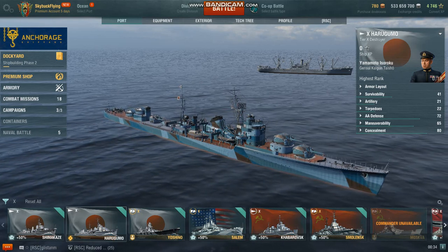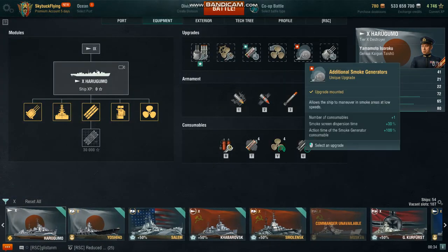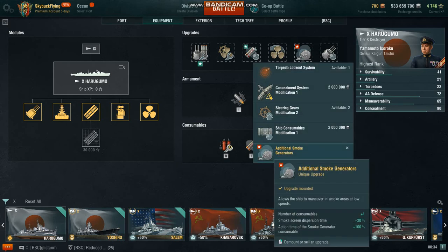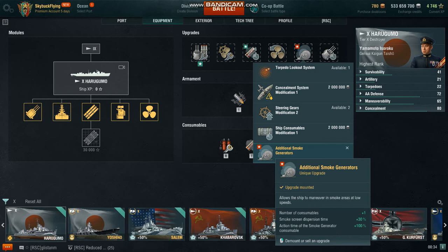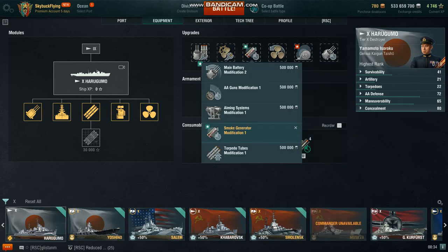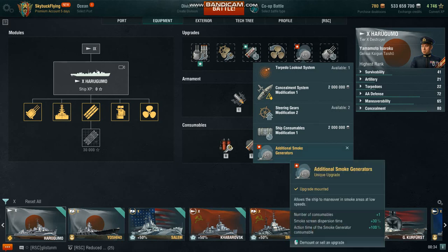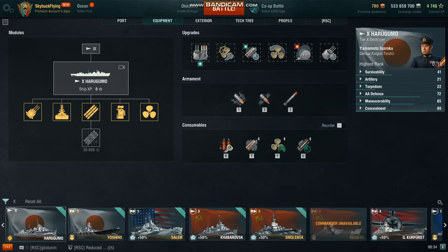Hey people, special legendary upgrade - it's now called unique upgrade. Additional smoke generator: 30% dispersion time plus, and also action time that's 100%. There is another small generator you can buy with coal. I love the 30% action time, except this perfect time is my despair and minus 5% unfortunately.